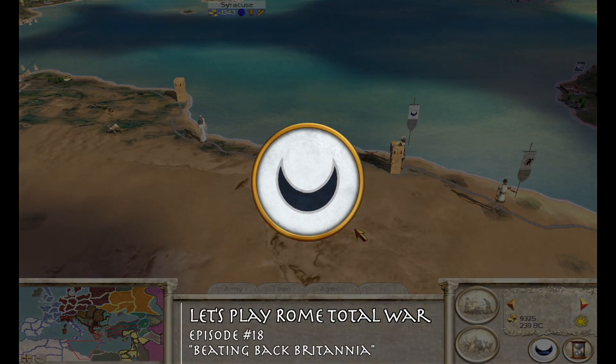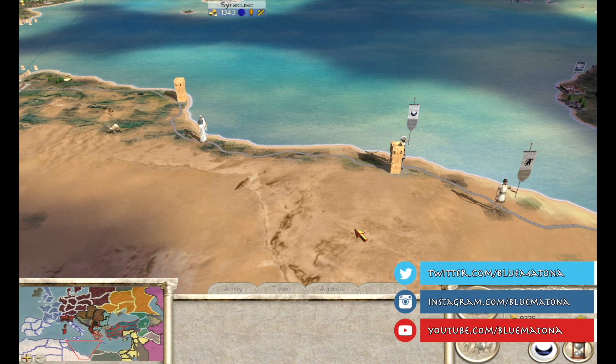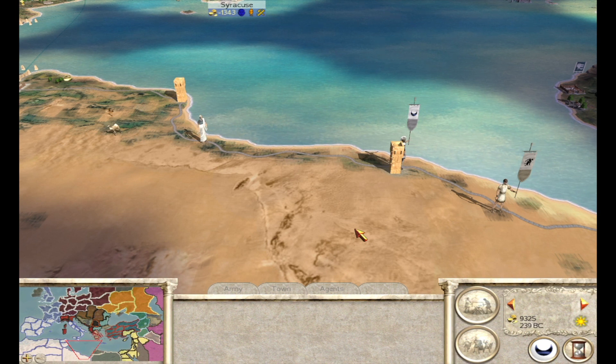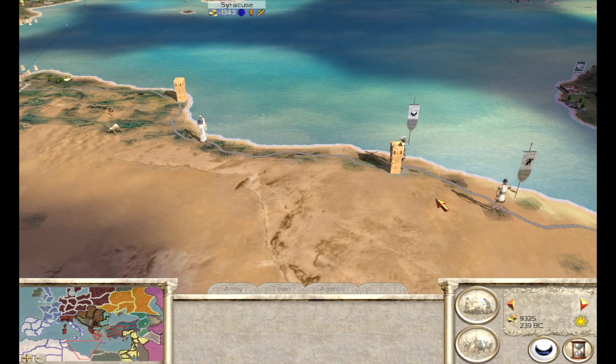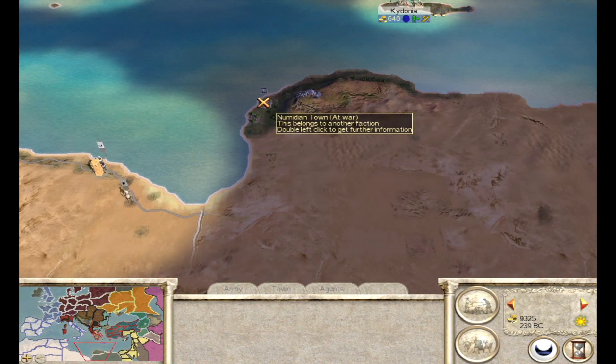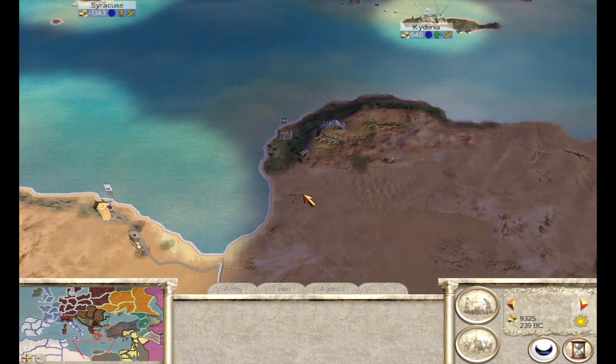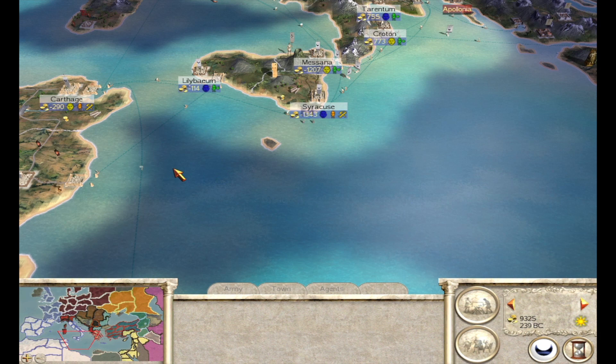Hello YouTube, Bulumatona here, and welcome to episode 18 of this Let's Play Rome Total War as Carthage campaign. Where we left off last time, we are moving into the more East Africa region, over towards Carthage, although we are going to avoid them. We want to make sure we don't actually go to war with Carthage — with Egypt, sorry. But we are going after this Numidian town to try to just kind of link up with our Crete colony a little bit closer.